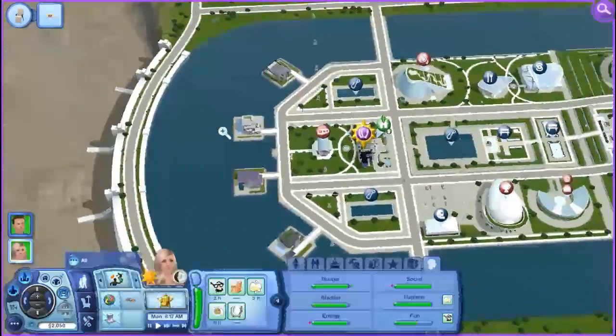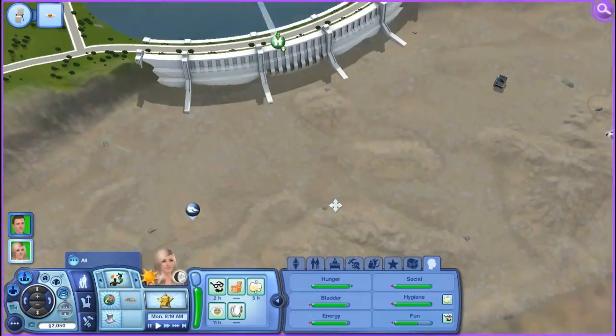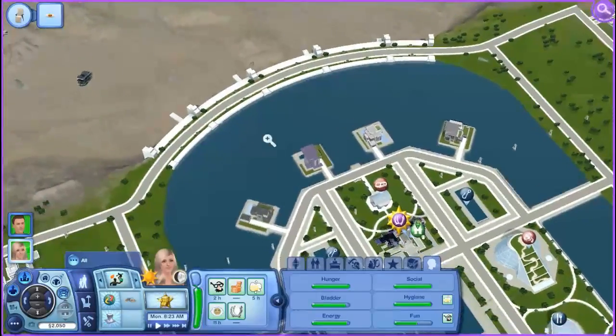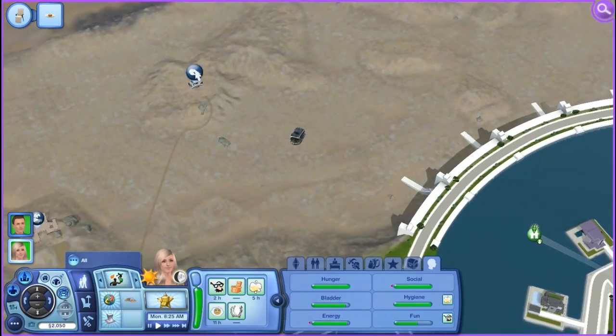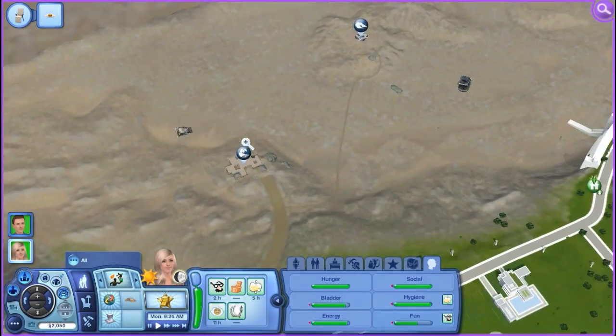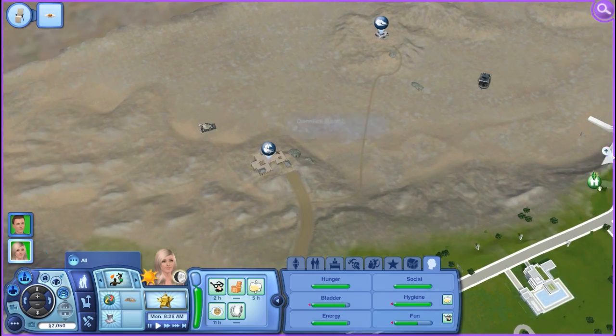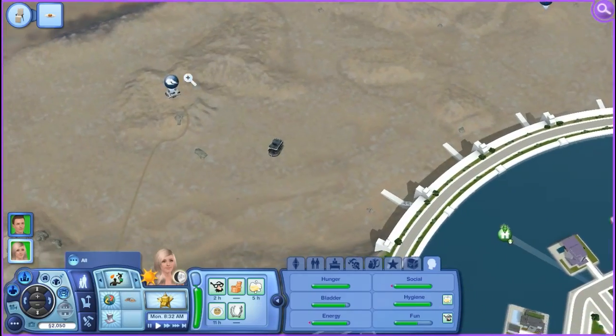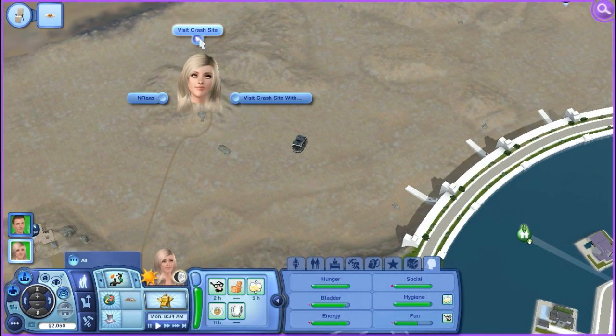Look at all these houses — that's so cool. Oh, here's the wasteland. We haven't even checked that out. We have to get out there. What is this? Crash site. So yeah, let's go check out the wastelands. Let's go to the crash site.